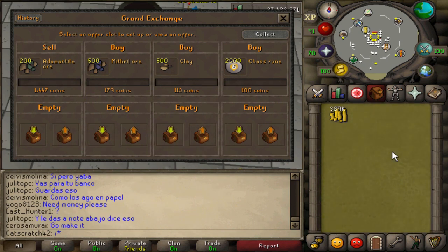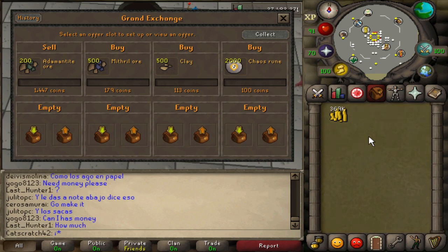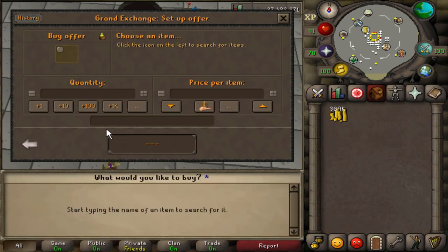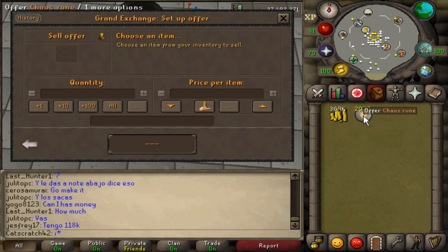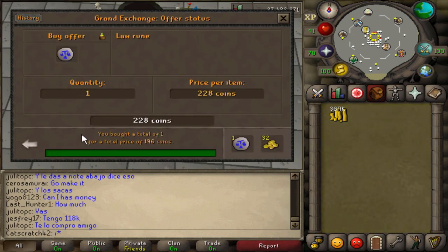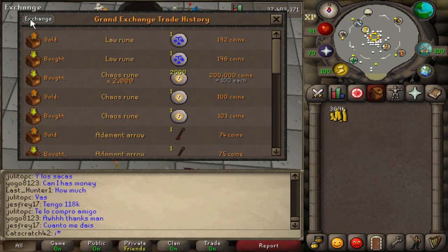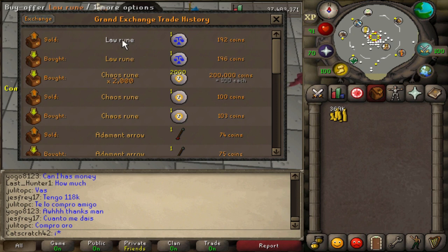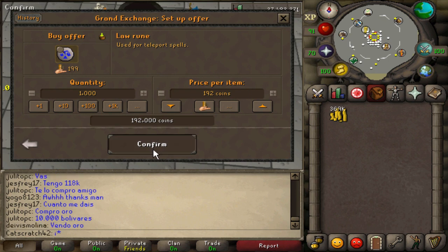I'm going to get 2k chaos runes for about 200k — that feels realistic for a free-to-play player. Most F2P players probably have between 300k and 500k even at higher levels since making money there is so hard. I'll be making a money-making guide for free-to-play besides flipping soon. Now checking the law rune margin — all our chaos runes bought, so we'll put those back up for 103. Looks like we'll net about 6k on chaos runes. Law rune margin is 192 buy, 196 sell — a 4gp margin, that's great.